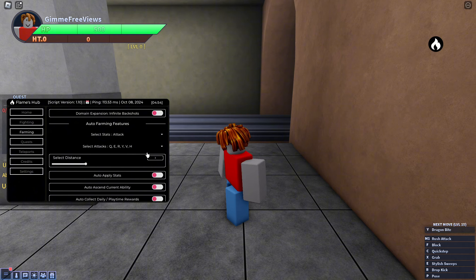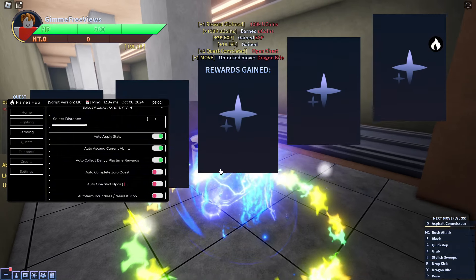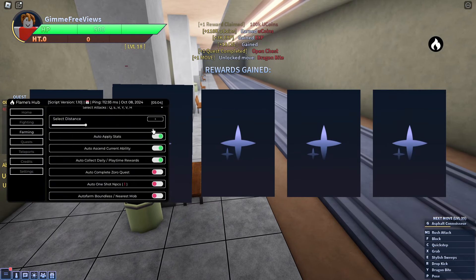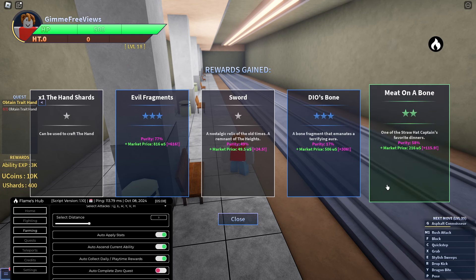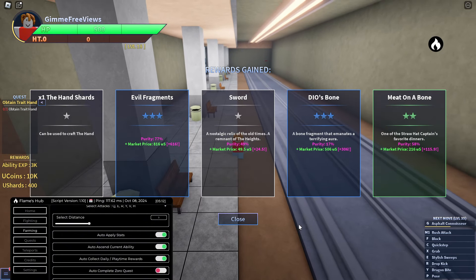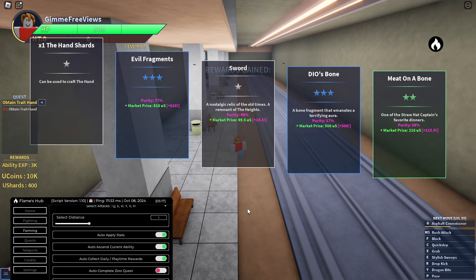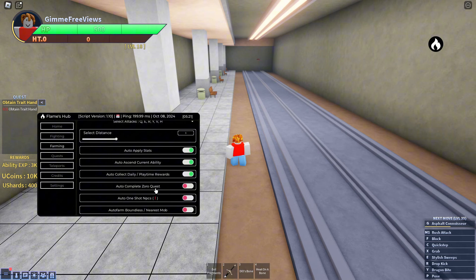In the farming tab we've got auto farming features where we can configure stats and attacks, choose distance, apply stats, auto ascend, set the current ability, collect playtime and daily rewards. You can go ahead and pick whichever option suits you — I don't know too much about this game but this one seems like it will be the best.